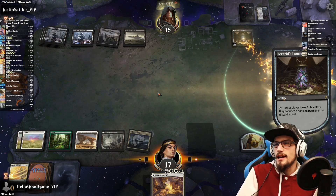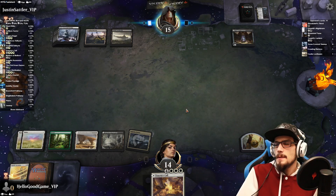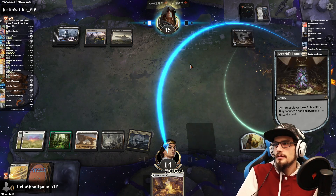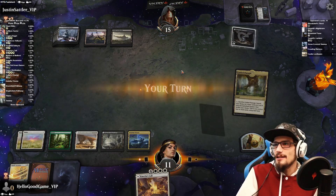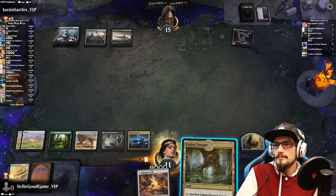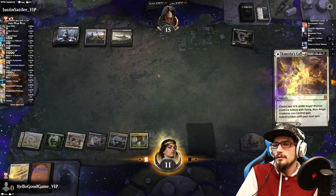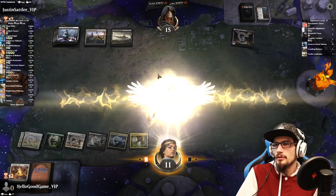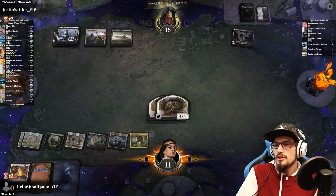I like how you can pay four to untap it — it's really good. Lose three life. Lose three life — oh no. Right, you can see just how much damage that thing's doing. Angels, angels, go angels — go, believe in you! We could probably start sacrificing lands.